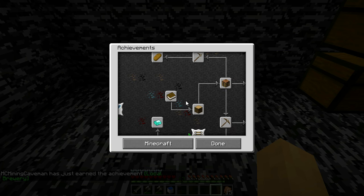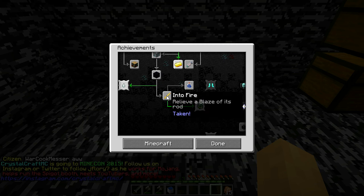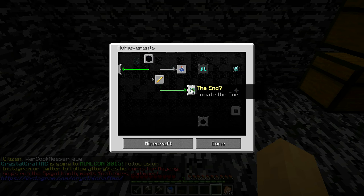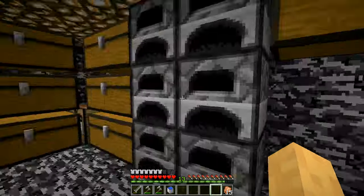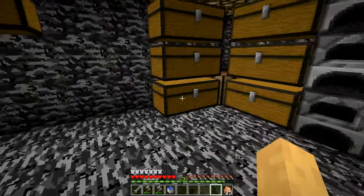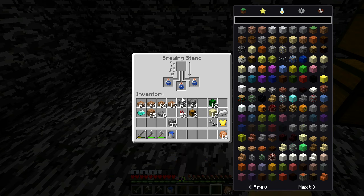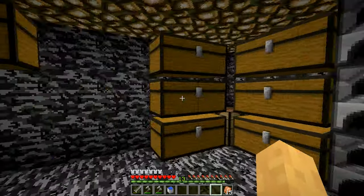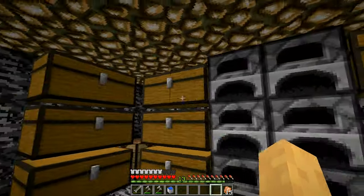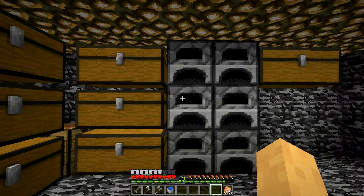That brings us — zoom out — okay, that branch is done. Locate the End — unfortunately I have two here and maybe one or two at the tree home. I don't think that's enough to go searching for an end portal at a stronghold yet, because I also need obsidian to make an ender chest.